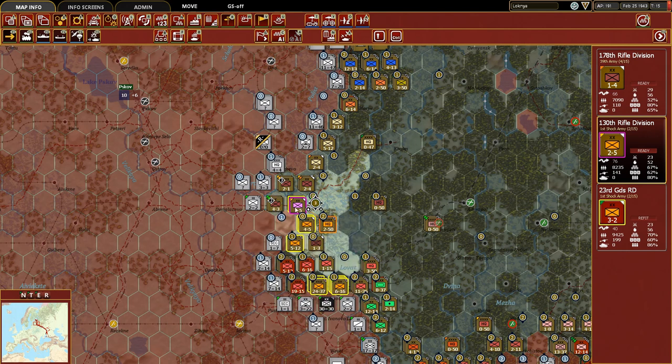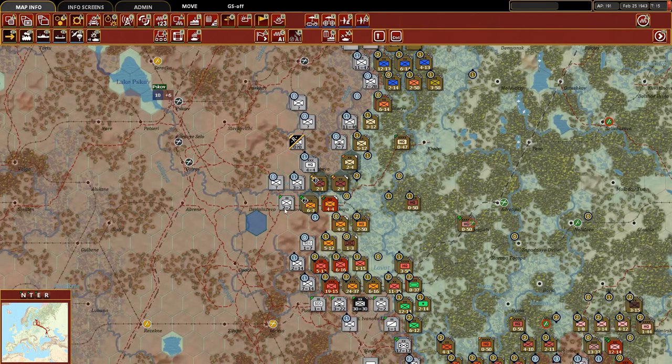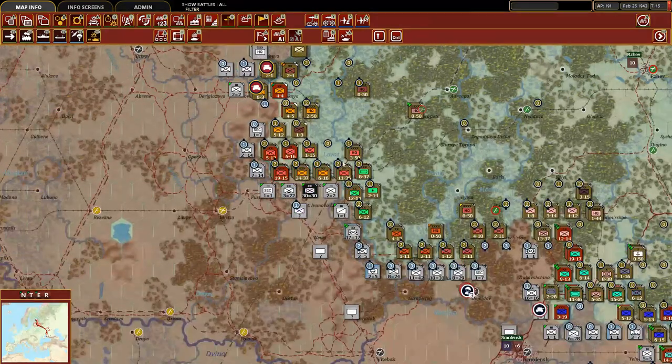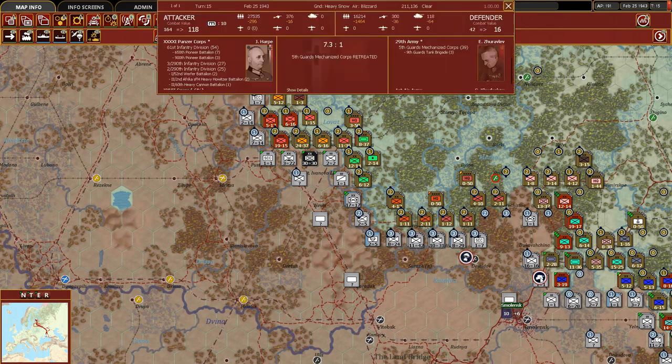If we had the combat prep and the movement points, we could actually probably even press the attack here - we already outnumber them 3 to 1. Another huge group of victories here. I told you guys, we're going to need all the time in these two episodes just to resolve all of the combat we have along our front lines. Up near Leningrad there wasn't any counterattack action from the Germans, and there was none in this entire Atrizia pocket - they just all moved.